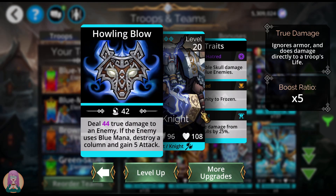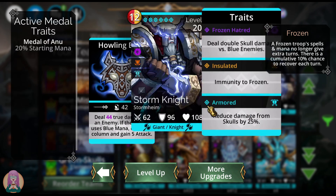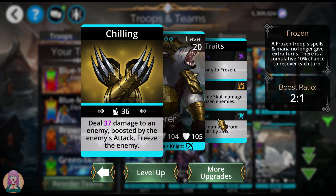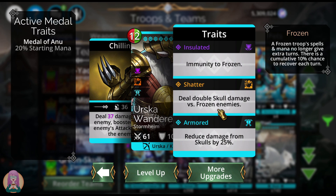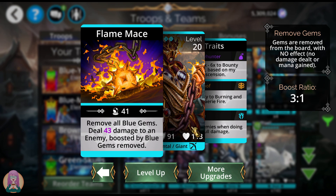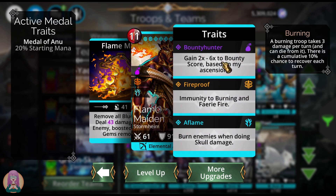The Storm Knight does true damage to an enemy, and if the enemy uses blue mana, destroys a column and gains 5 attack. He does double skull damage versus blue enemies and reduces skull damage taken by 25%. The Urska Wanderer does damage to an enemy boosted by the enemy's attack, then freezes the enemy, and does double skull damage versus frozen enemies. He has skull damage reduction, so he's okay to run at the front of the team. The Flame Maiden removes all blue gems and does damage boosted by the blue gems removed — you won't get any mana from it, but it denies blue to your enemy. She's a bounty hunter and burns enemies when doing skull damage, though she has no skull damage reduction.